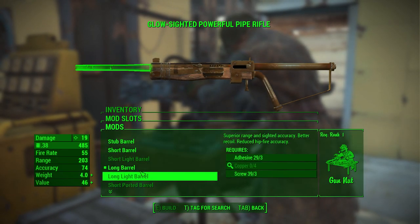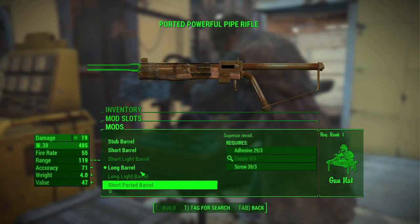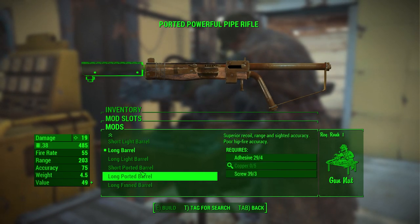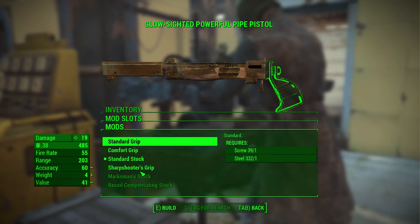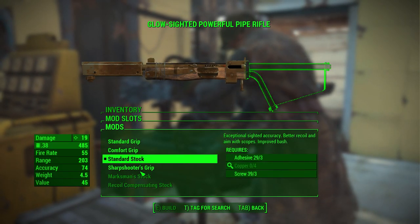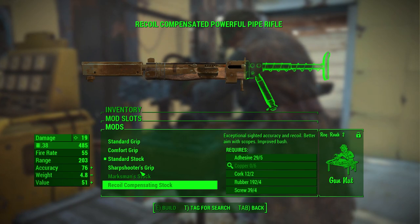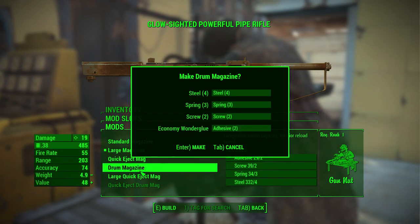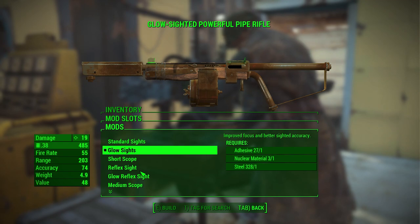I actually really like the long barrel — it gives me extra reach and I don't really care about the weight too much. Ported barrels would probably be nice but it really just helps out the value of the gun. With a standard stock you get better metrics because I'm looking for accuracy here, and all the other stocks just suck. The recoil compensating stock is rank two and I only have rank one, but we can put a drum mag on.